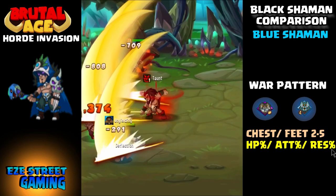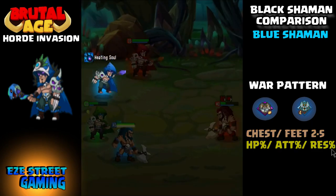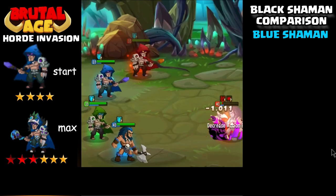For the chest and feet, you want the second through fifth attributes to have hit points or attack. Another really helpful attribute is resistance — you don't want the other team to be able to debuff him.